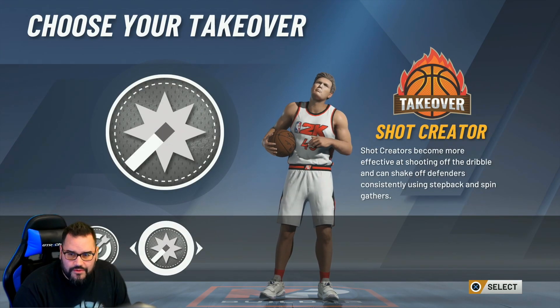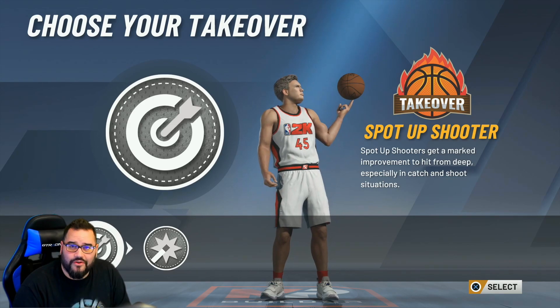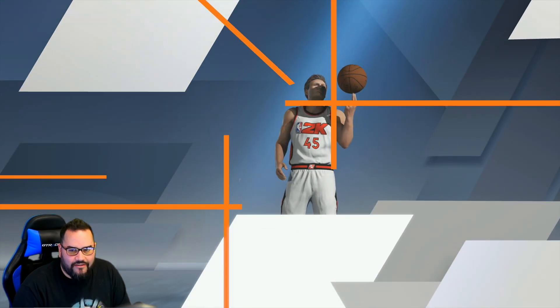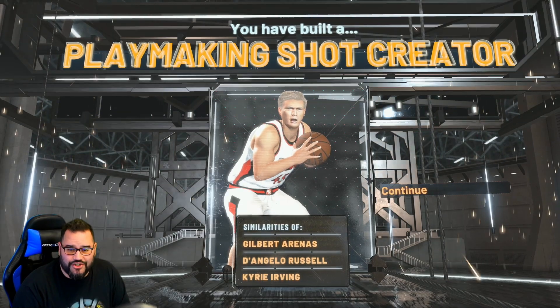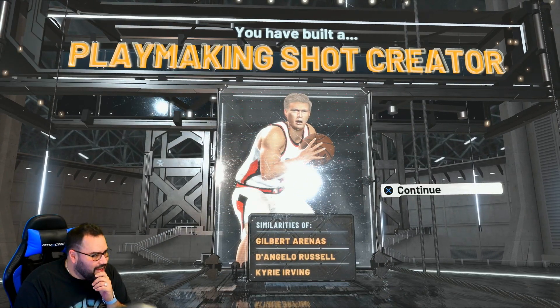Okay, spot-up shooter or shot creator? I'm gonna make him a spot-up shooter again, because he knows how to throw a paper towel roll — so there we go. We have our 45th president and he is a playmaking shot creator, similar to Gilbert Arenas, D'Angelo Russell, and Kyrie.